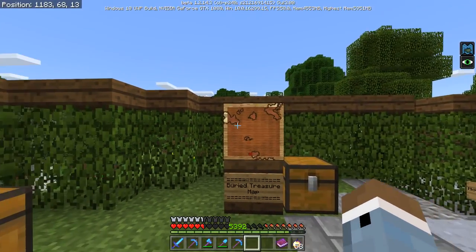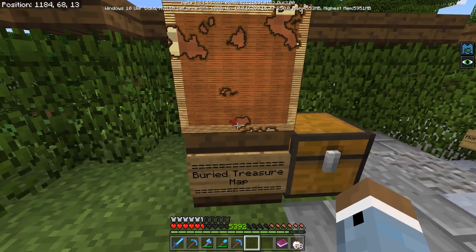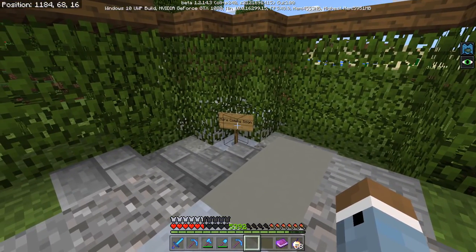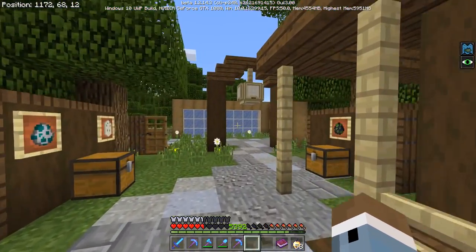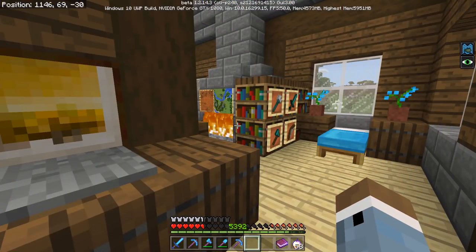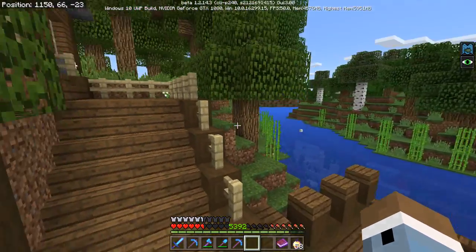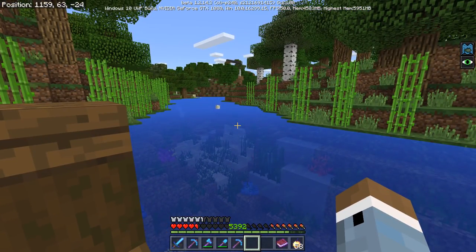A little showcase of what a buried treasure map looks like — you find these inside shipwrecks and they have a little X where you can go find some buried treasure. So I think that is just about it. Obviously more coming soon — this isn't the full Update Aquatic, it's just a few of the features. They're still rolling them out. Hopefully you guys enjoyed the video and learned a little bit more about this update with me.